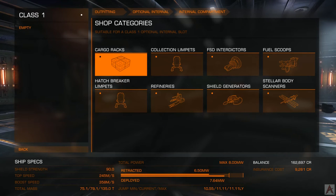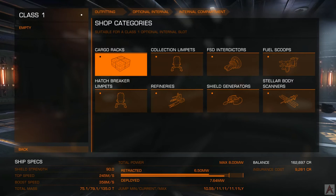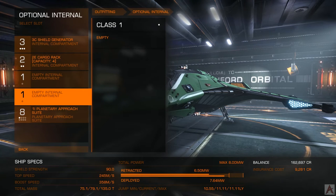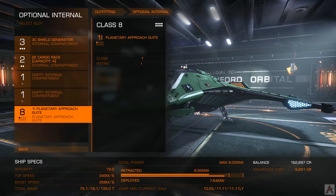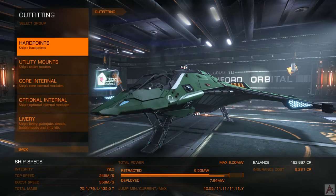Let's see what else we can jam in here from the station. We can install body scanners or put the basic discovery scanner back in — big deal. There's really nothing here for these other two compartments, so we'll leave them empty — a little bit lighter. If you have the Horizons expansion, you'll see the planetary approach suite, which is what permits landing on planets. If you have Horizons, it'll be there; if not, it simply won't be. Nothing to worry about.